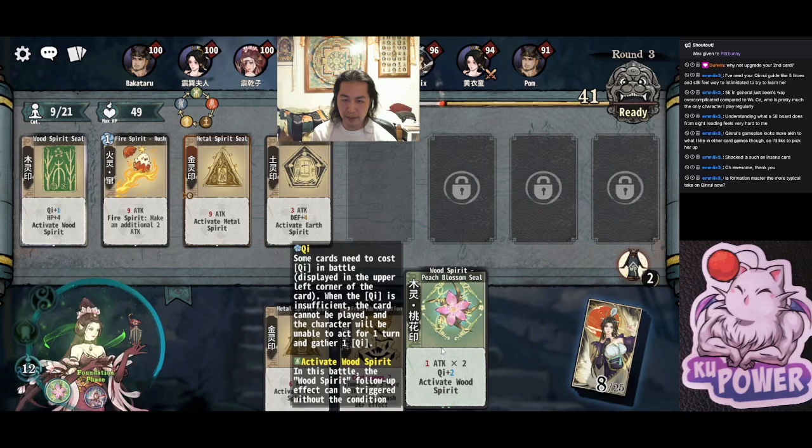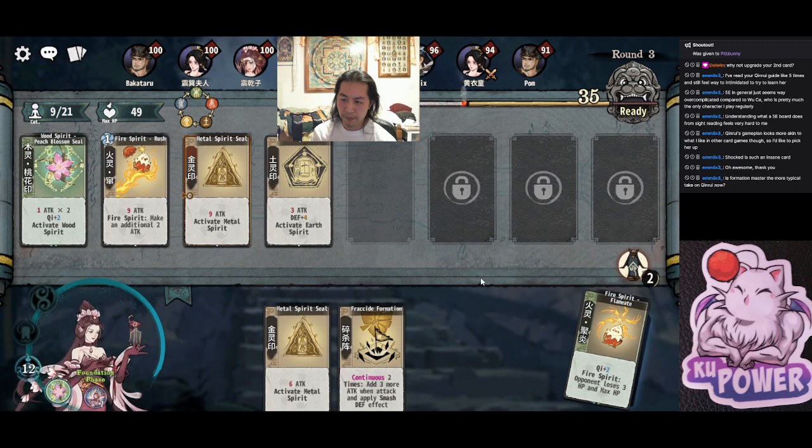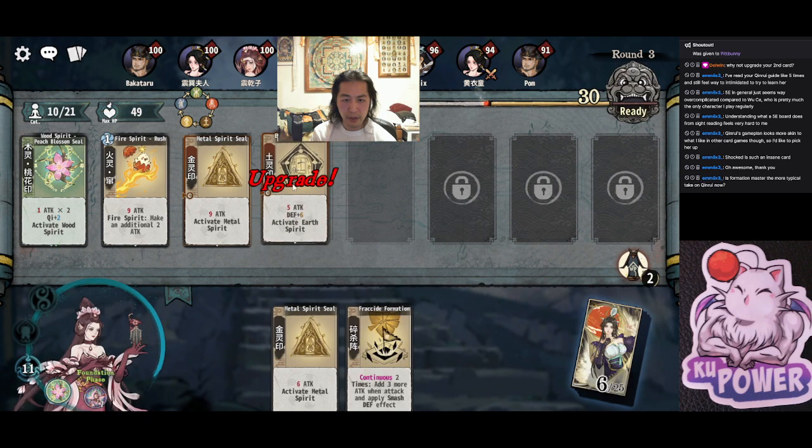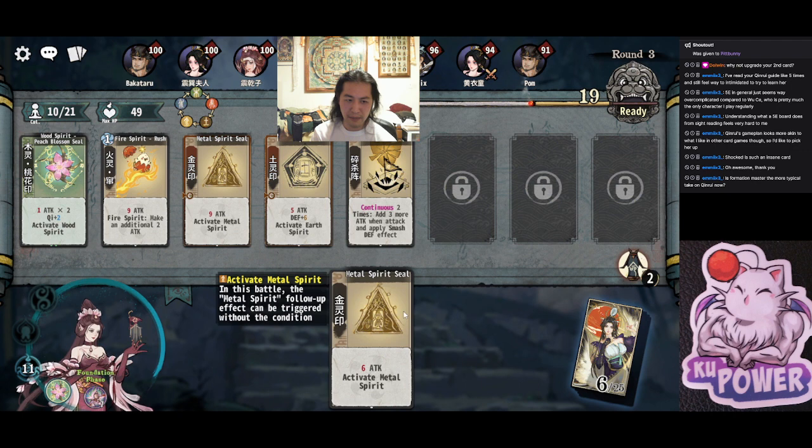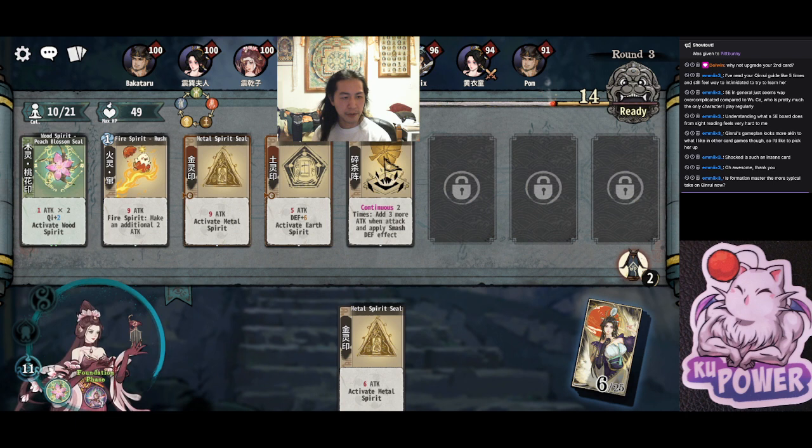I almost always take Peach Blossom Seal. There's also one that gives you bonus speed. Huge upgrade. We'll hold onto this because we can fully upgrade it — still a nice damage boost. You can also absorb this; it doesn't matter right now. Amix, is Formation Master the more typical take on Chins right now? I actually don't know.